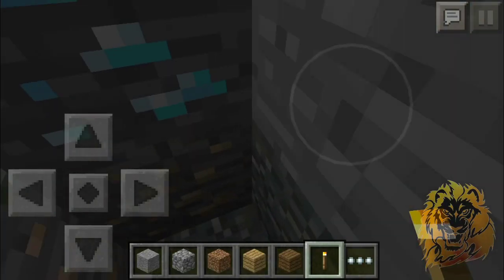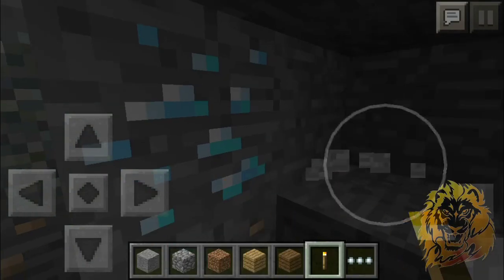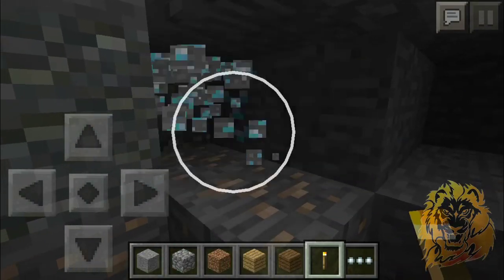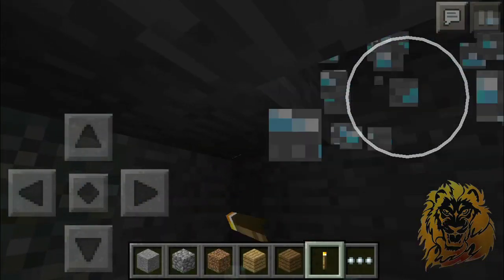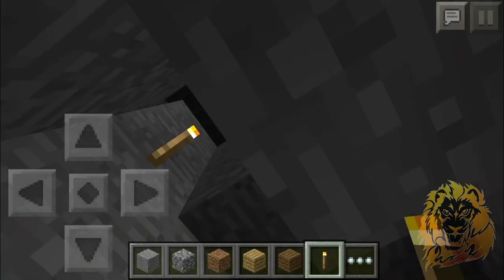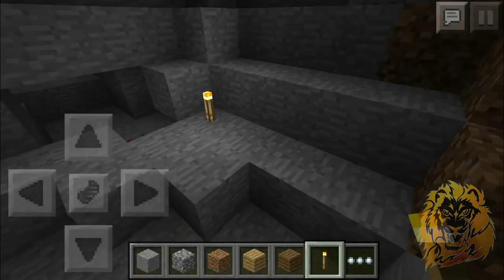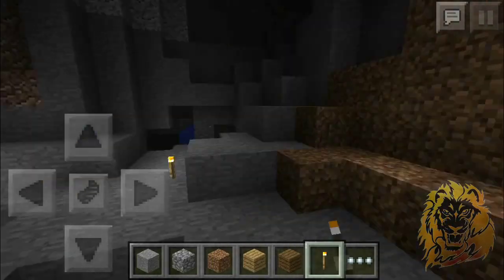Eventually you will get to some diamonds. This right here is a vein of five — if we dig behind it you'll see one, two, and then here's another one, three, four, and there's the fifth one. That's the vein of five right there — five easy diamonds.